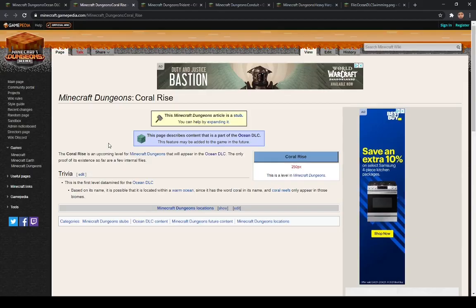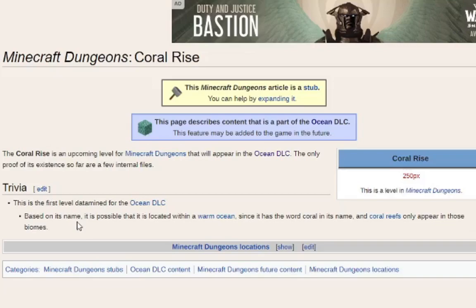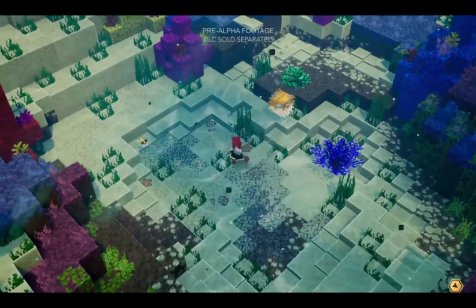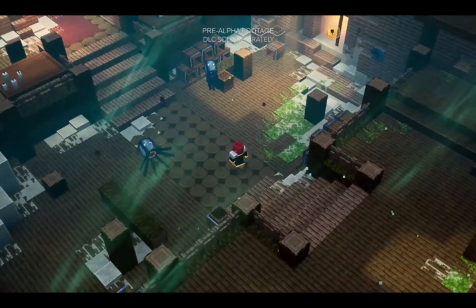The trivia section says this is the first level data-mined for the Ocean DLC. Data mining means going into the game files and code to find things you can't see just by playing the game. Based on its name, the location is likely in a warm ocean since coral reefs appear in those biomes. We have some pictures showing what the area might look like, and it looks really beautiful.